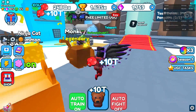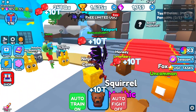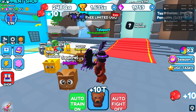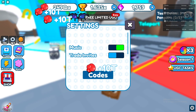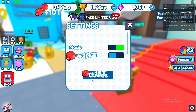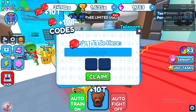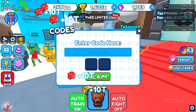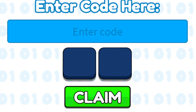To redeem the codes in Punch Simulator, you have to go to the bottom right of the screen and click on the settings icon right here. Once you've done that, you'll be on settings, and then you'll see at the very bottom it says codes — that's a blue tab. Go ahead and click on that, and here you'll see 'enter code here'. I'll go ahead and zoom in on this page so you can see the codes easier, just like that.